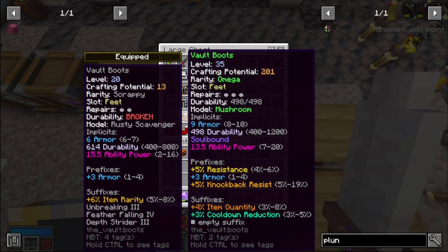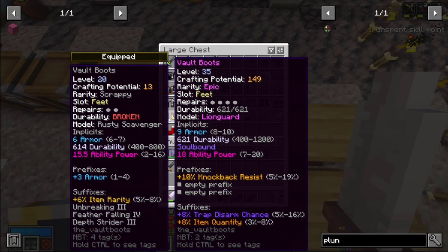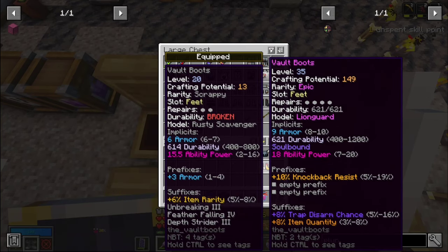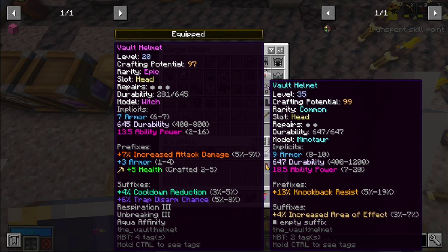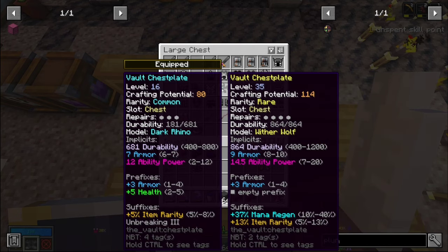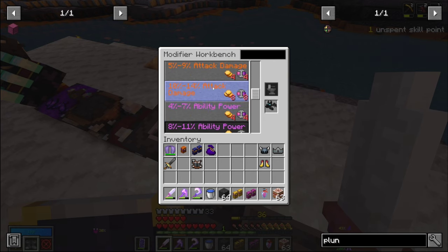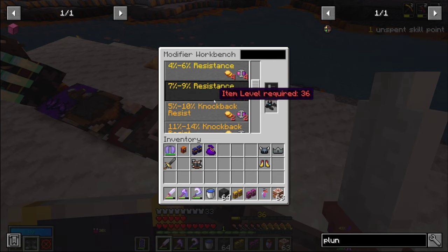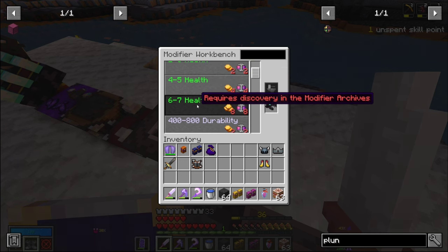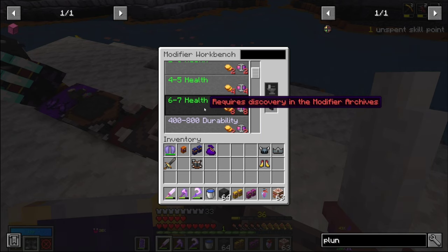These omega boots have 500 durability, which is bad. My current boots are broken, so I might work with these instead since the ability power is higher. What I'm looking for is high armor, high ability power, and mana - those are the only things I care about. This helmet has an open slot so we can add resistance, attack damage, or ability power. I also noticed some prefixes and suffixes need to be unlocked in the archives.